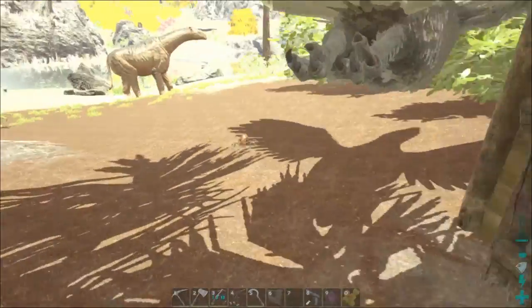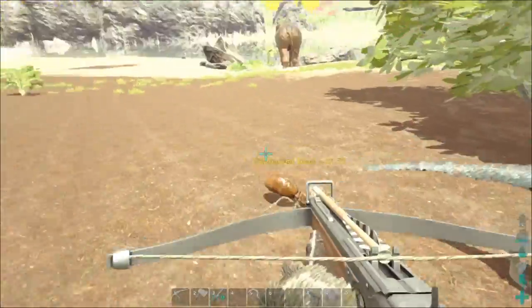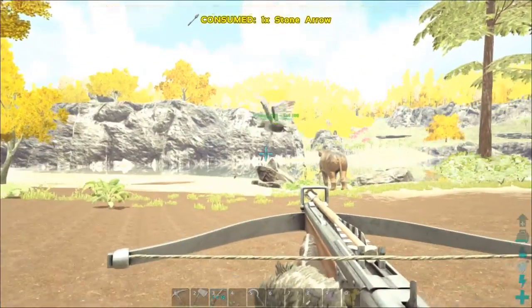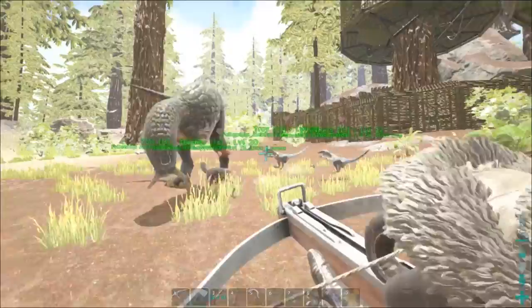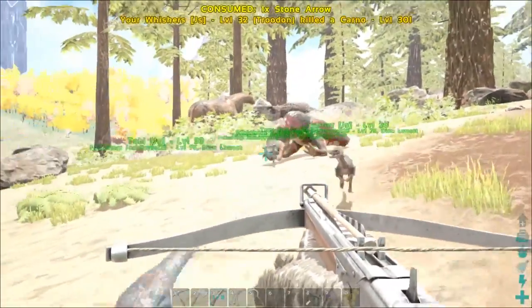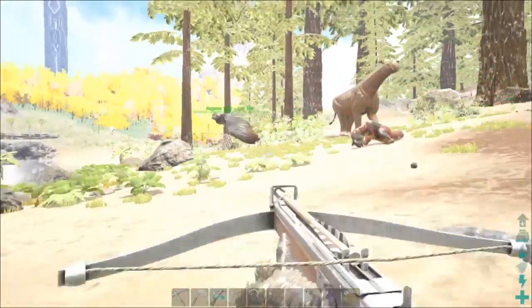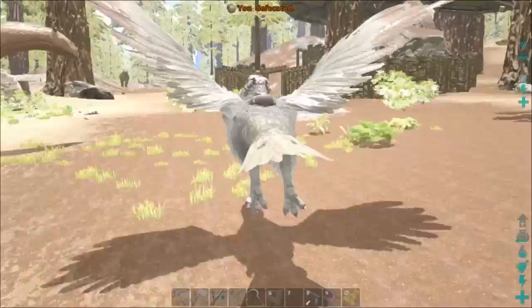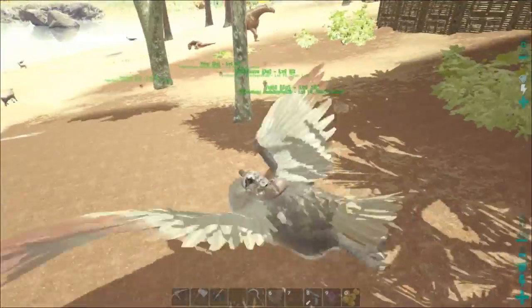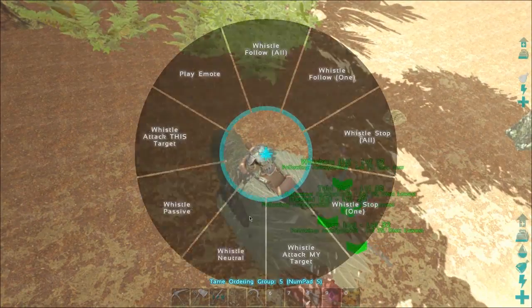Oh shoot! I knew this was bad. Whistle attack my target, kill that thing! Whistle passive, whistle neutral - come on guys, kill it! Oh wow, I did not expect that. They are beastly, killing everything in sight. Let's see how they fare against a snail. Come on guys, attack the snail - I think it's because he's in a shell.